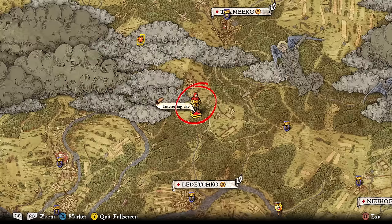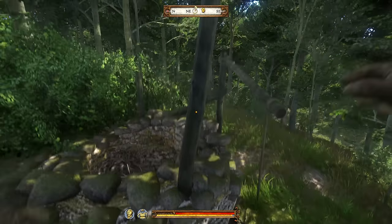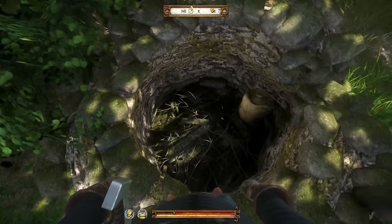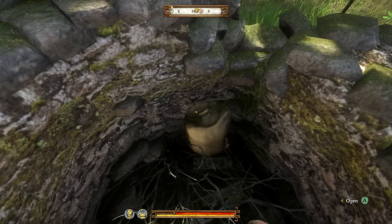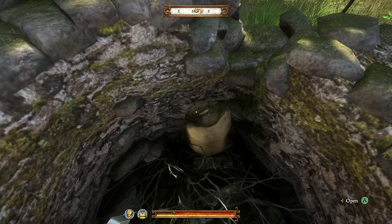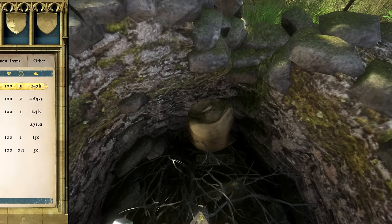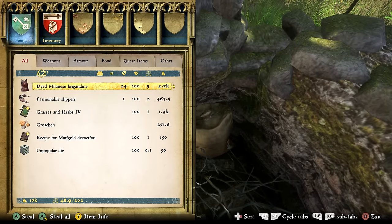On the map this is found directly between four different cities, marked as an interesting site — and that interesting site is, of course, the well. This is the well we saw on the treasure map, the one where the treasure was next to the well. Well, ironically, no — the treasure is actually found inside the well, inside a sack. So once you find it, open it. This is nice and easy because it doesn't require any lockpicking.